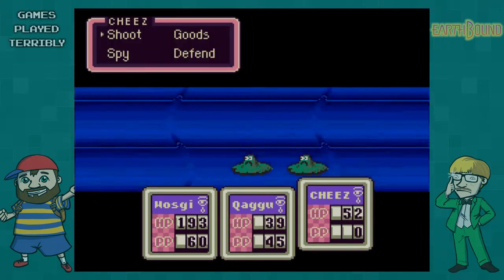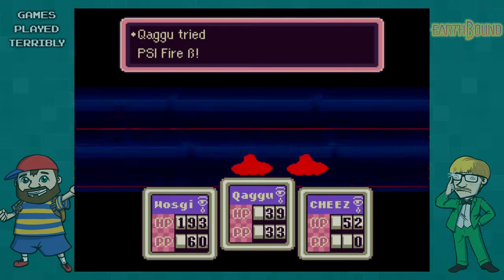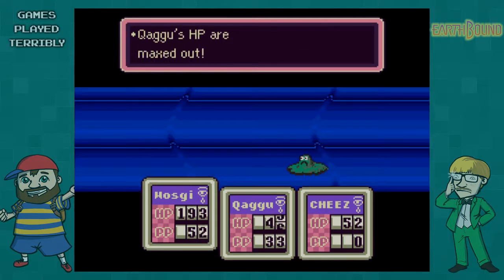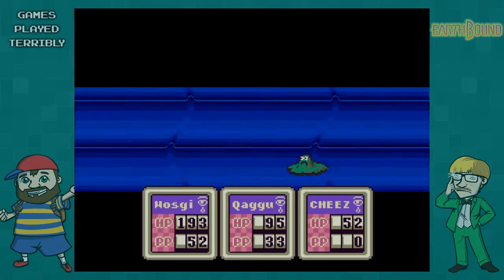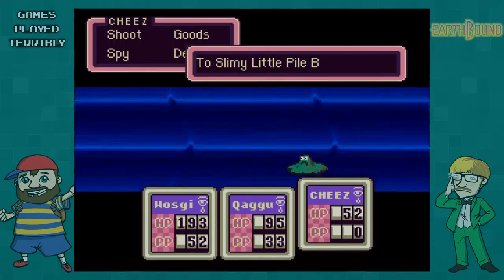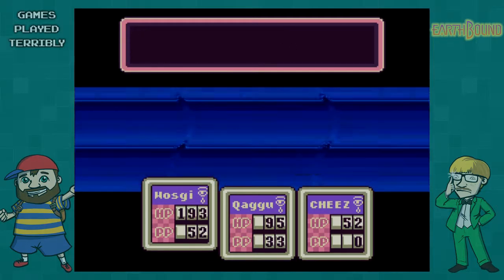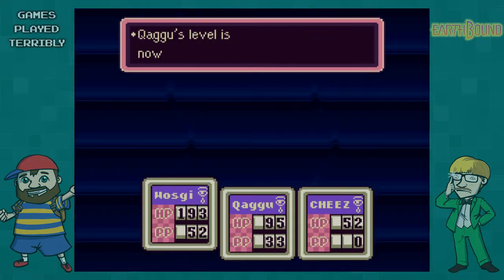I don't know if alpha helps it, but beta might. Life up! Yeah, do that - just healing Kagu. Then fire, yeah do it in a line - I think that'll be good. That one's still got a lot of health left though. That's all right, Kagu's life-upped.